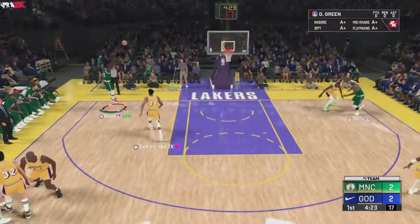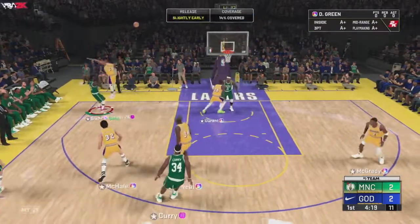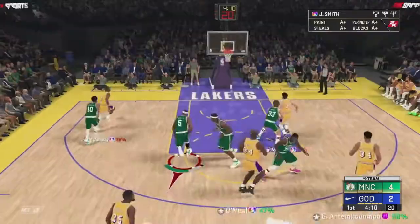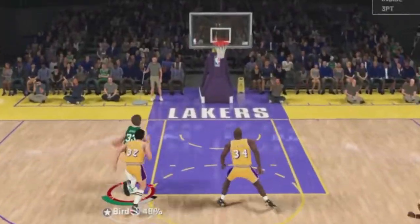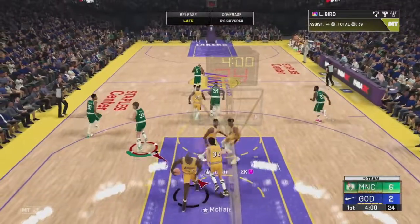Larry Bird finds Draymond Green in the corner for the long two — I kind of messed up that release but it goes in. Good block on the other end, Eddie Curry gets the rebound, over to Larry Bird. We test out the hop step and he puts up a weird-looking layup, but it goes in so we'll take that.